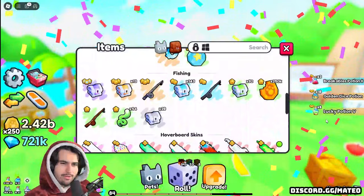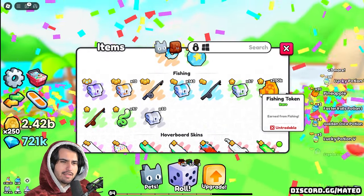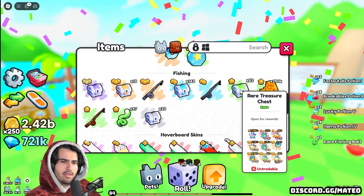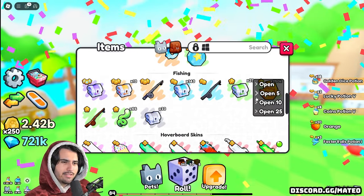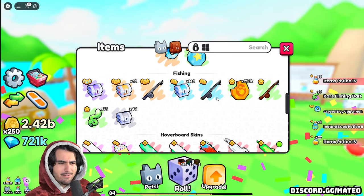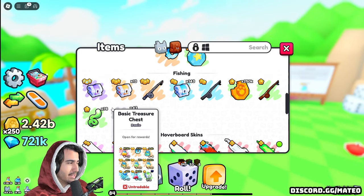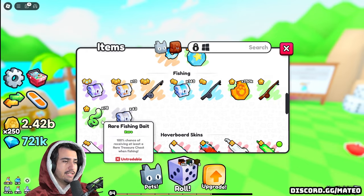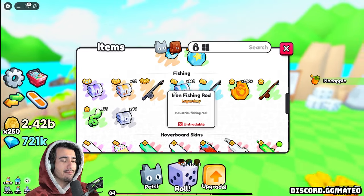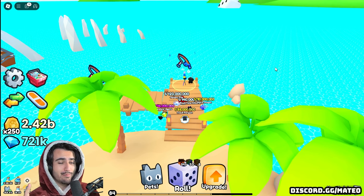45 gold potions! I feel like we're getting more items when we open it up like this — it's still opening up five items but sometimes it's giving us five of the other items. We have to use more of these rare fishing baits after this. We just got nine rare fishing baits — it might really be better to open them in groups. Let's go through and open the rest of these because we're going to want as many of these high-tier potions, so we might as well.